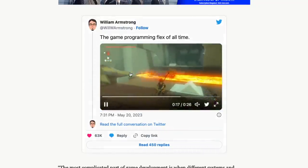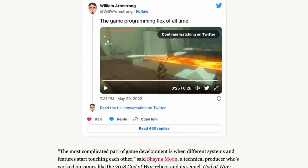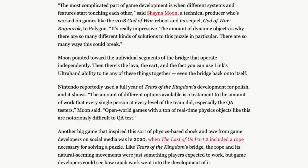You can look at all of the individual interacting bridge pieces, plus a different physics item going across the lava — which is itself a different physics item — and then you can actually walk across that bridge. 'The most complicated part of this game is when different systems and features start touching each other,' says Sanya Moon, a technical producer who worked on the 2018 God of War reboot and God of War Ragnarok. 'The amount of dynamic objects is why there are so many different kinds of solutions to this puzzle. There are so many ways that this could break.' Moon pointed towards the individual segments of the bridge that operate independently, then the lava, the cart, and the fact you can use Link's ultra-hand ability to tie any of these things together.